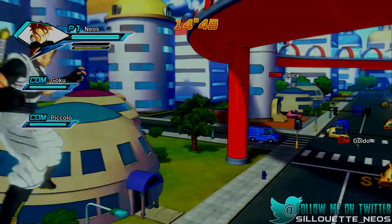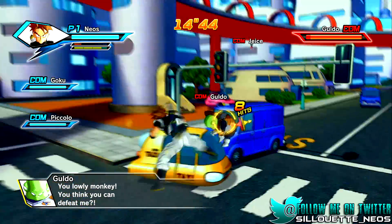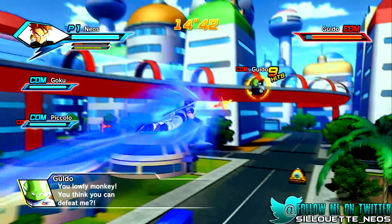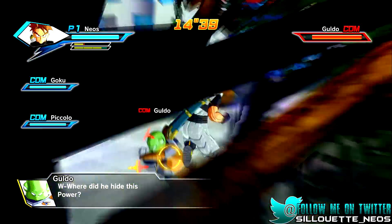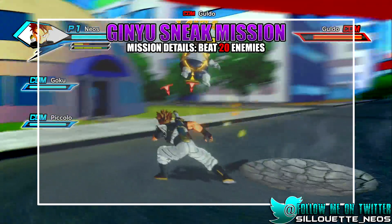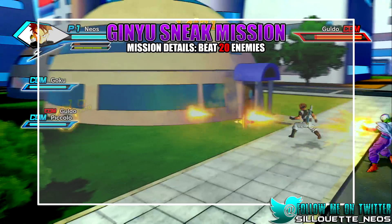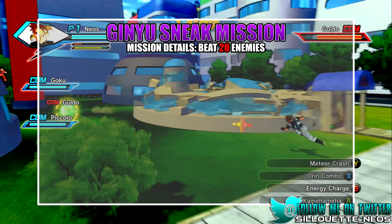Hey what is up you guys, it's Hilt Neo back with another Dragon Ball Z Universe video. This time around it's going to be a tutorial, some little tips and tricks. The mission I'm going to talk about is a pretty early one called the Ginyu sneak mission, where Ginyu has swapped bodies with you and you are trapped in Ginyu's body, as it was in the anime.